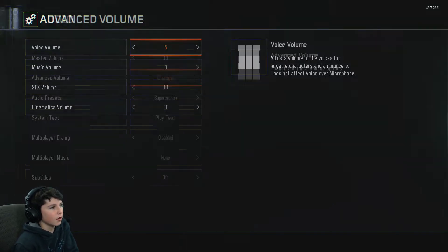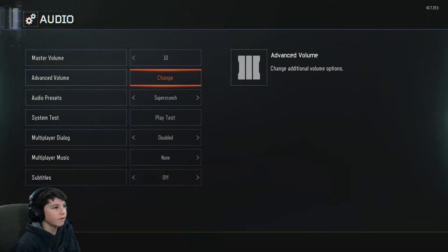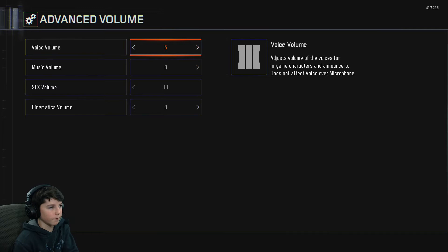Voice Volume — put that on 5. Don't confuse this with talking to people on the mic. This is when you start a game and the actual characters — like the Sparrow and the Nomad — talk to each other. This just lowers that. It is not going to lower your friends' chat, so you and your friends will still chat normally.